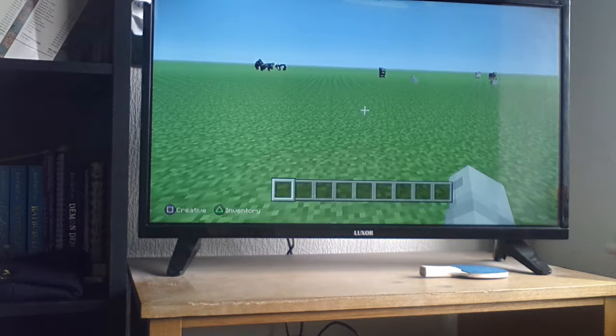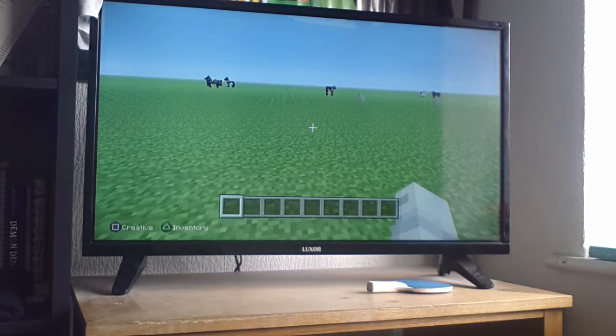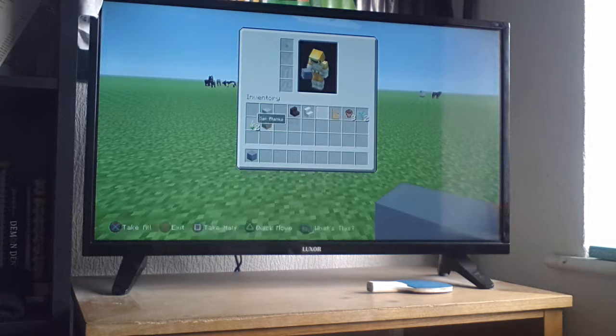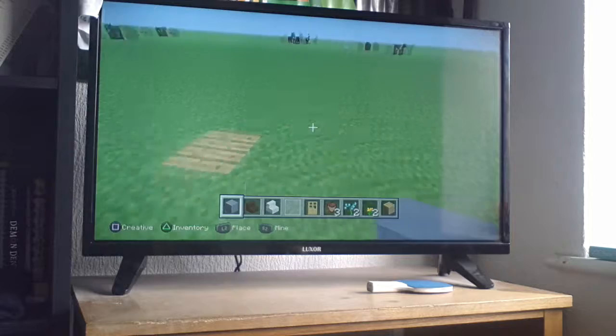Hello, welcome back to another video! Today I'm making a series called Minecraft City, and today I'm going to build a suburban house. What you're going to need is light blue clay, dark oak wood stairs, quartz stairs, white stained stairs, an oak wood door, a flower pot, two flowers of your choice, and an oak plank.